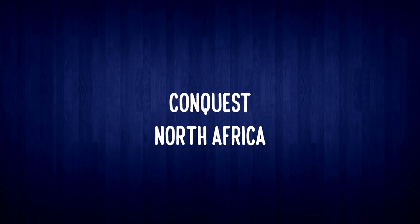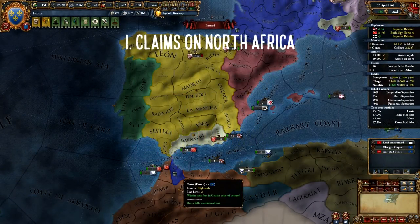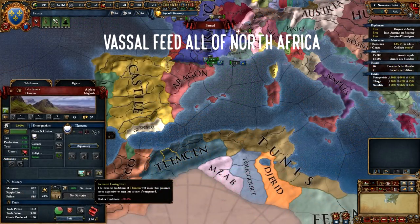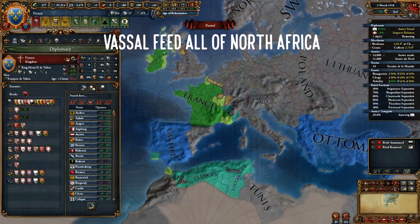Taking Ceuta from Portugal is crucial for a couple of reasons. One is that you can expand in the Maghreb, which is great because otherwise you'll be sitting idle waiting for AE to die down in Europe. Another reason is that Morocco or Castile will often attack Portugal after that and take them out or cut them down to a couple of provinces. This gives you an opportunity to attack and vassalize Portugal — now you can get colonies from your subject without having to take exploration ideas. Make sure you don't spend any admin points in North Africa though, as all the provinces have increased coring costs. Keep releasing vassals and integrating them in a timely manner.